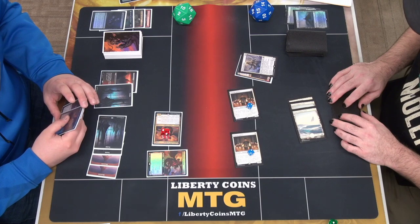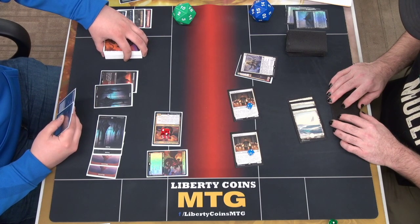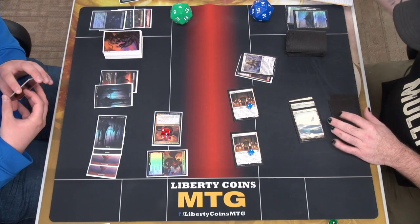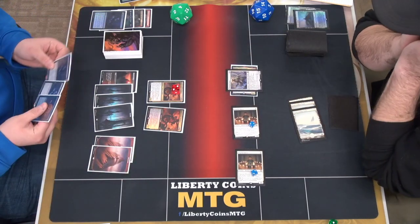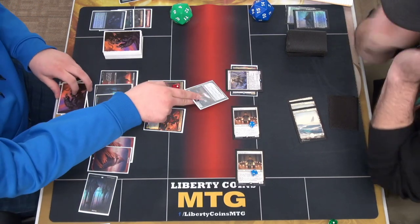These are 3/4s? Yep. I'll go to 4. Go ahead. I'm going to Gift of Fangs and Brittle Catar.